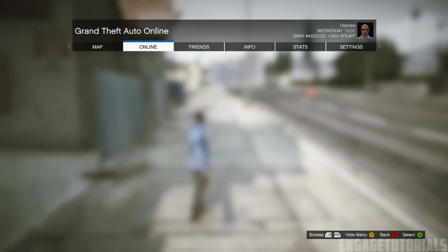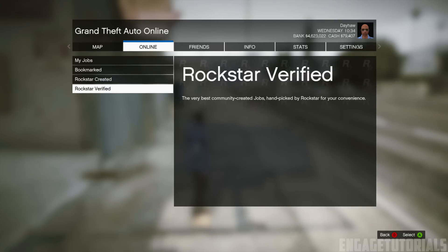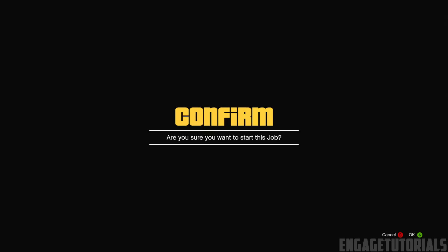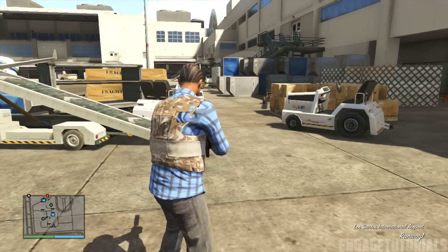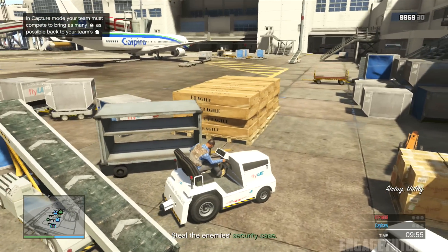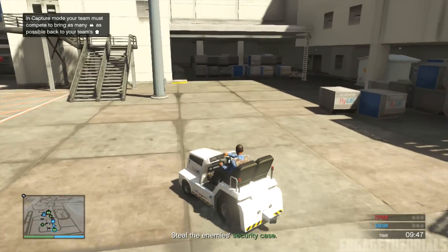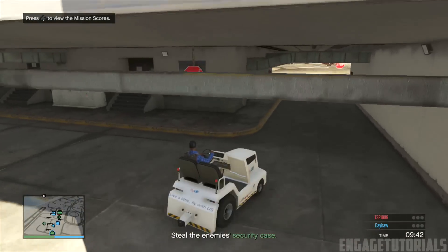What you want to do is go to online, press start, go to the online tab, host a job, Rockstar created, and then go down to the new capture game mode and find the game mode called Raid Baggage Handlers. Start that job up, invite a friend, start the mission, and leave all the settings the same. I'd recommend going on team 1 though, as it's much easier to get RP. Go ahead and hop in one of these carts, pick up the enemy's briefcase, and your friend can pick up your briefcase so he can do the glitch as well, then drive to the helicopter in the middle.